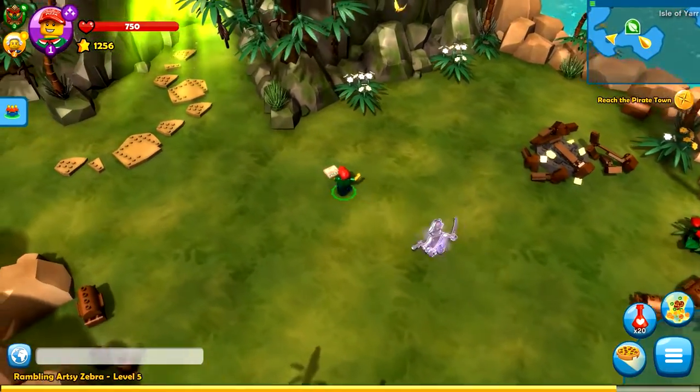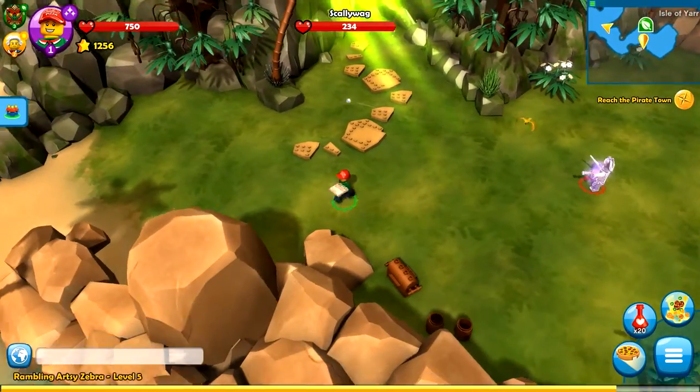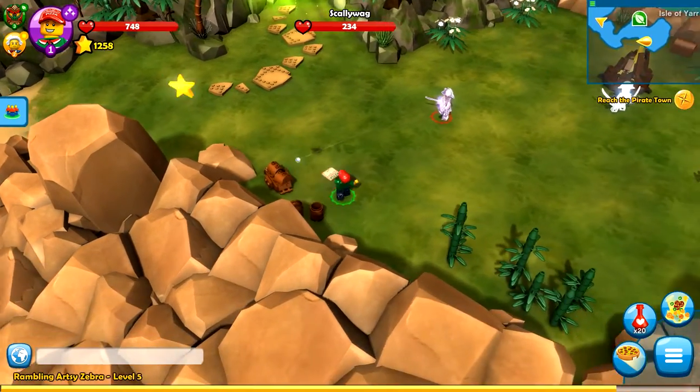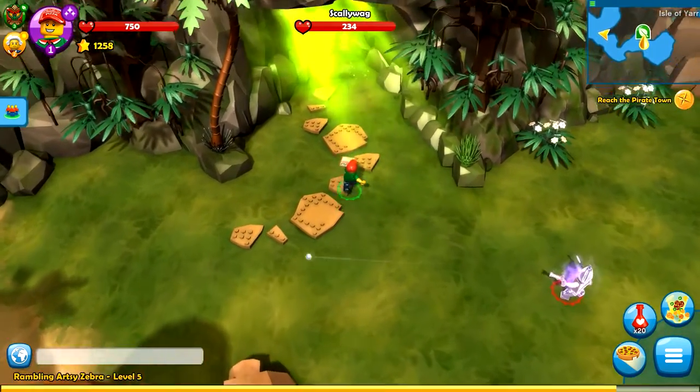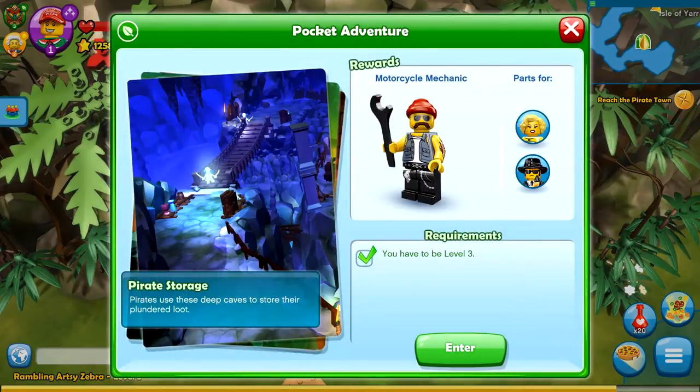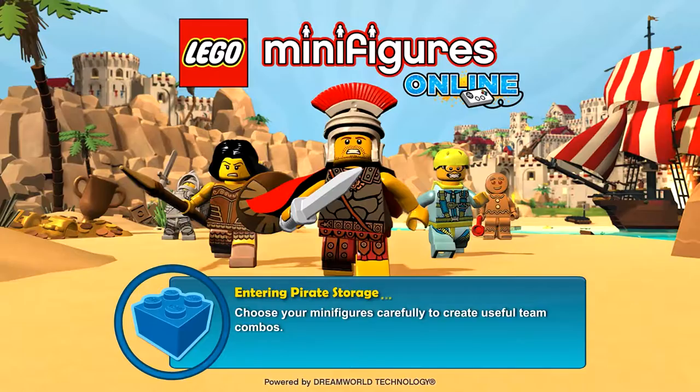What's up guys, and welcome back to LEGO Minifigures Online. In the last episode we unlocked the Paleontologist and did more adventuring through the Isle of Yarn, and of course ran back into Dreadleg. In today's episode we're going to go into this pocket quest, which is the pirate storage. Pirates use these deep caves to store their plundered loot. We'll also unlock the motorcycle mechanic, which will be pretty darn cool, so let's head in.